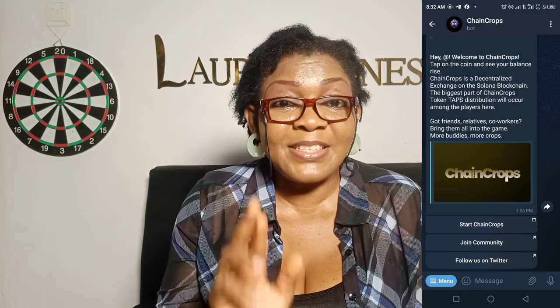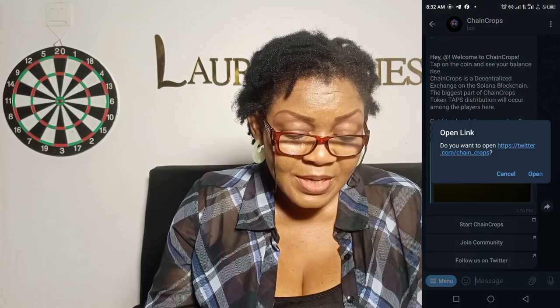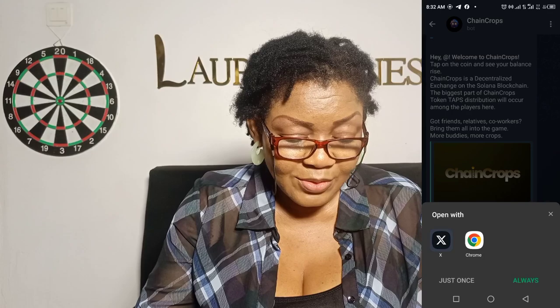Have you got friends, relatives, co-workers? Bring them all into the game — more bodies, more crops. The first thing you have to do is to join the community. I have joined. Then you go back and follow them on Twitter — the link will pop up, you open it. X, Twitter is X — join it.